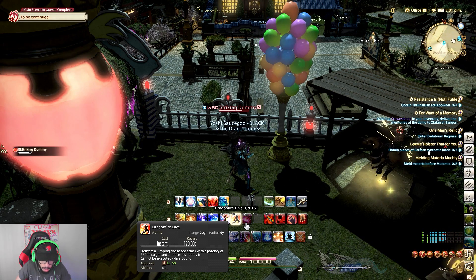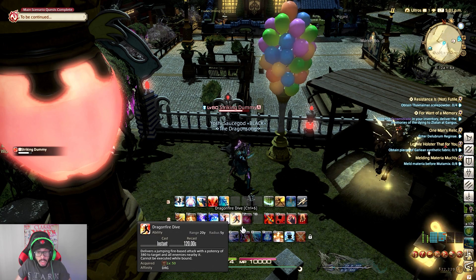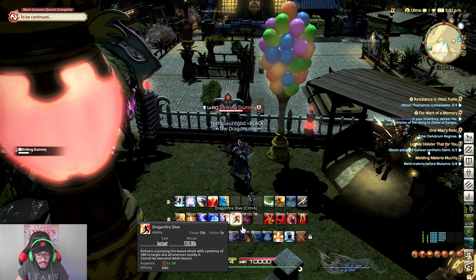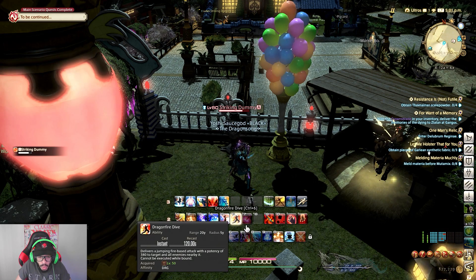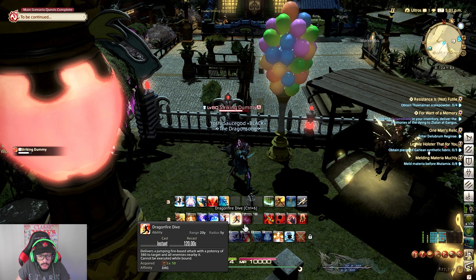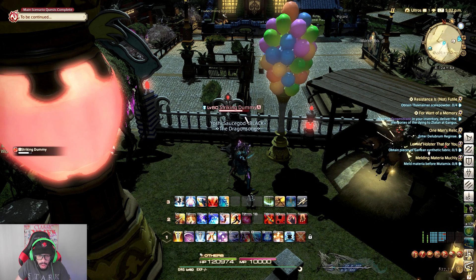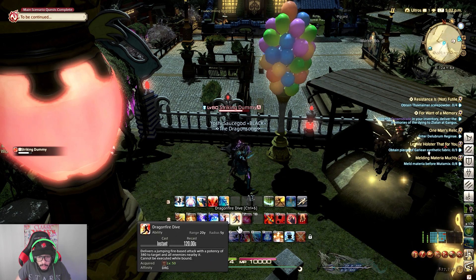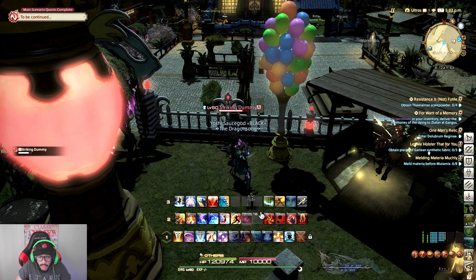Dragonfire Dive does an attack potency of 380 and is an AoE — area of effect — ability which attacks all surrounding enemies. 380 is quite a bit of damage, and it has a 2-minute cooldown, so you always want to keep this in mind and use it whenever you are able to.